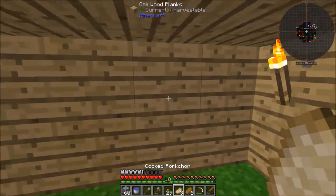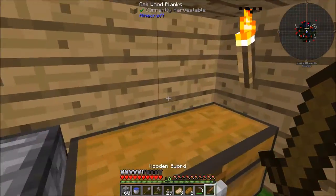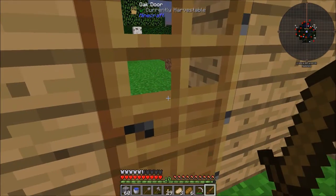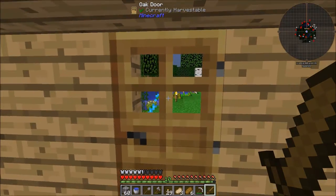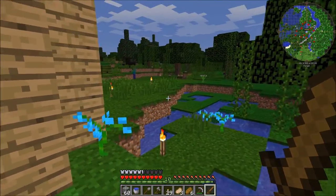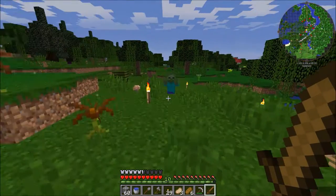Hey guys, Stealth Jacob here and welcome back to the Direwolf 20 1.10 mod pack. Today we're going to do a couple of things. The first thing I'm going to do is actually explore the world a bit and possibly find a nicer place to live. The second thing we're going to do is try to collect some sand and other resources so we could build ourselves a smeltery.